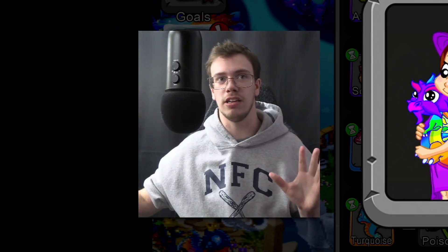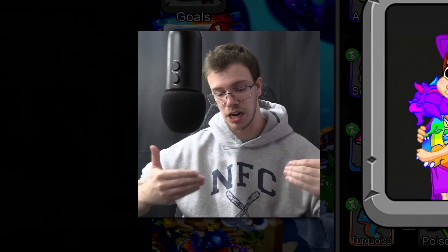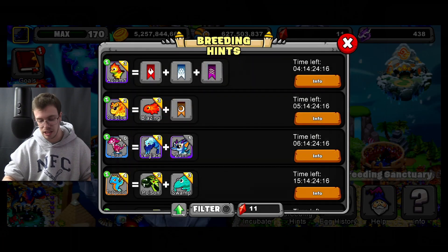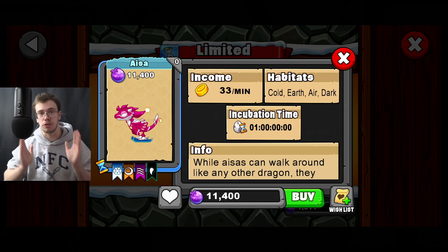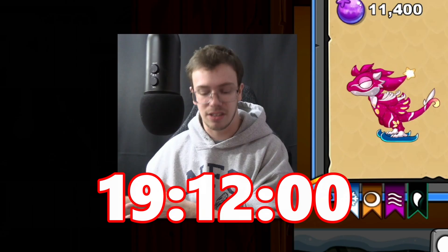I'm not a huge fan of how to get these new Dragons because they're over complicated. You have to get a bunch of other Dragons just to get the next one, then with that you get access to the final Dragon to breed. That's the only problem with breeding this new Dragon. It is a four element Dragon and it does take one day of breeding time, but if you have an upgraded breeding cave it's only 19 hours and 12 minutes.